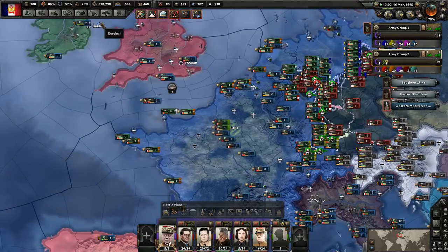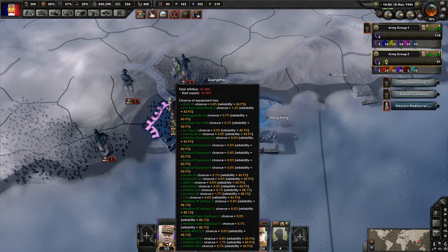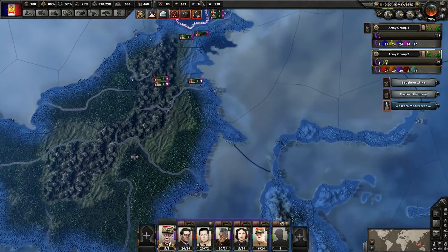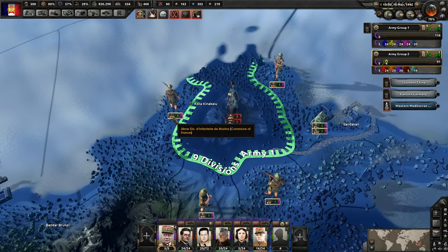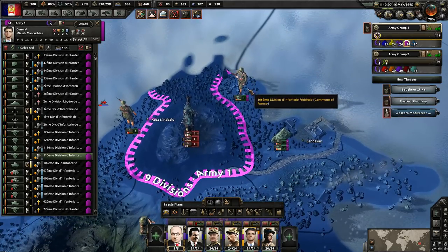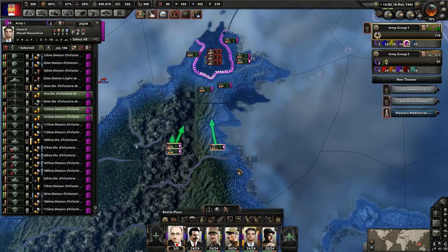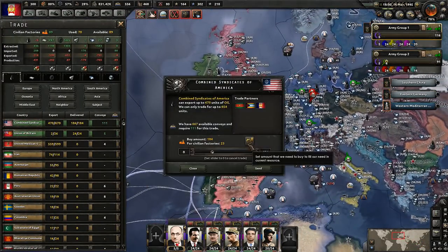Do we have any troops done training? No. We should probably swing over to Asia and see how the situation is going — still holding out there. I don't think they're going to be able to attack any further; you can see they kind of exhausted themselves. The port is still really tiny, unfortunately. Let me just take a look and make sure the port is still being built. It's not that it's taking a long time — it's that we're taking a long time to get anywhere. We almost have these guys destroyed.